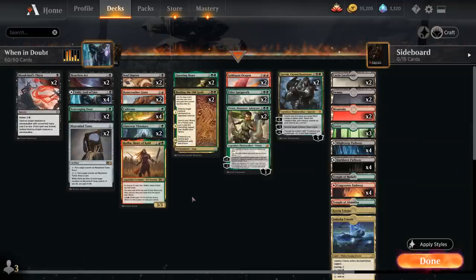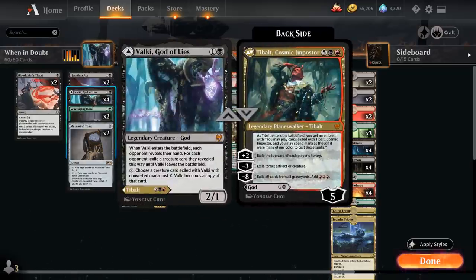We've got some additional Kaldheim cards sprinkled throughout the deck, most notably Valki, God of Lies at two mana — a legendary 2/1 creature-god that, when it enters the battlefield, lets us look at the opponent's hand and exile a creature card until Valki leaves the battlefield. For X mana, Valki turns into a copy of the exiled card with converted mana cost X, giving us a nice mana sink.